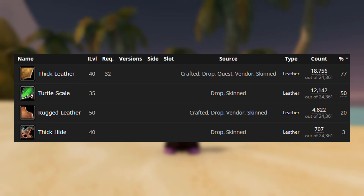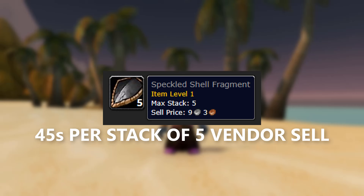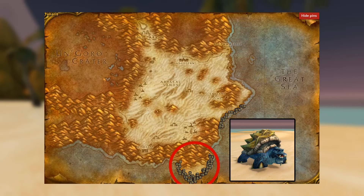I would highly recommend having skinning to do this farm because these items add up and are worth a decent amount of gold. On top of skinning, you also have this item here which every five-stack actually vendors for 45 silver, and you get these very consistently and end up with a lot of them.